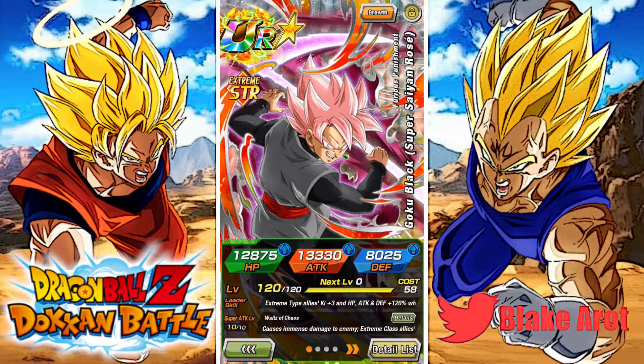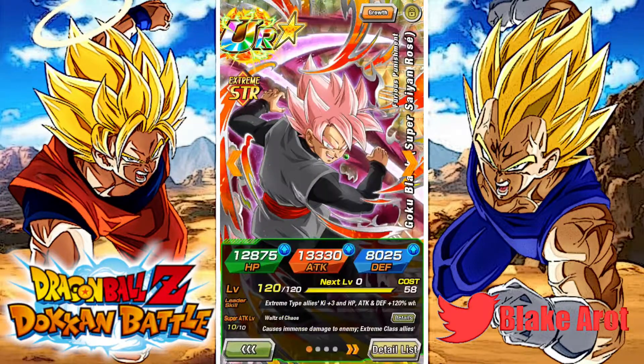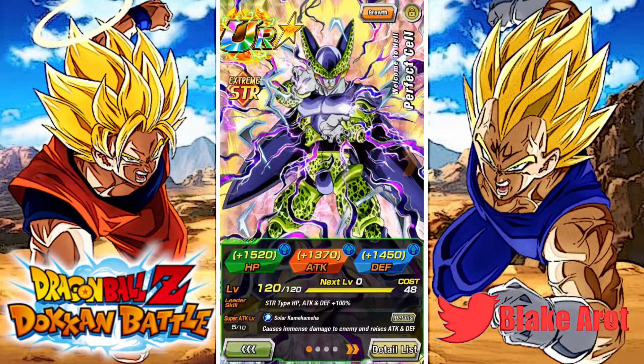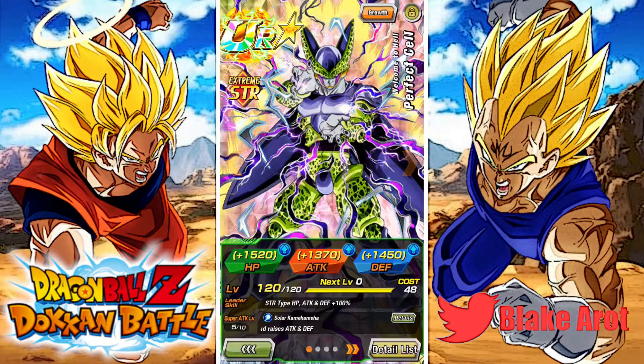Rose is another unit I got extremely shafted on. On his original banner I went like 2,500 stones and didn't pull him. Like every banner he's been on I've pulled on, didn't get him. I did manage to pull one copy on the Cell banner, so it is only one copy. STR Cell isn't even max SA — I'm trying to work on getting his SA up. I do have two dupes though, so that is something.